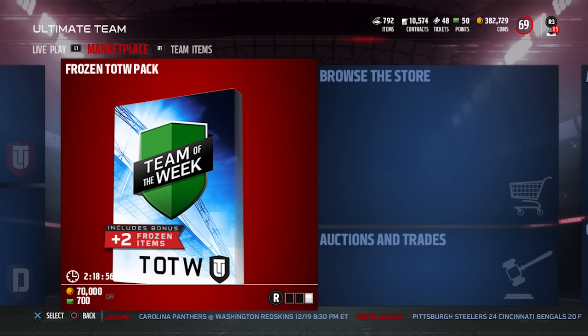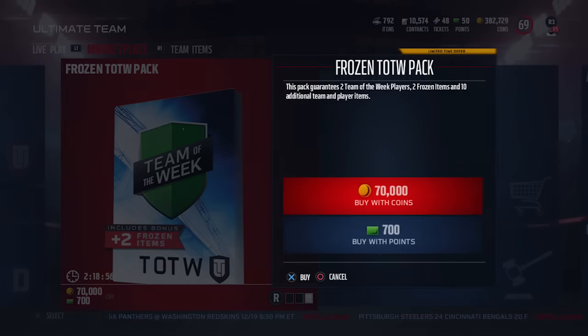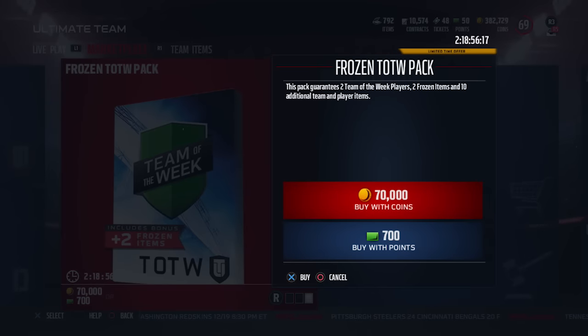The Frozen Team of the Week packs are basically similar to standard Team of the Week packs — they guarantee you 10 additional player and team items, plus the two Team of the Week players. But you're also going to be guaranteed two Frozen items. Those could just be collectibles, but it's a nice bonus. These packs are 70,000 coins.